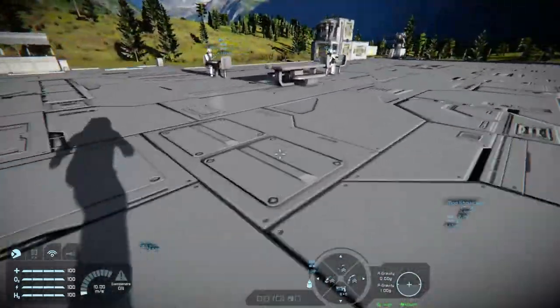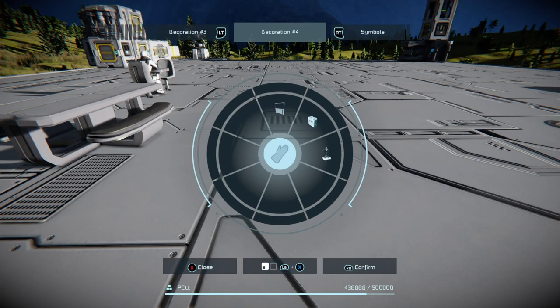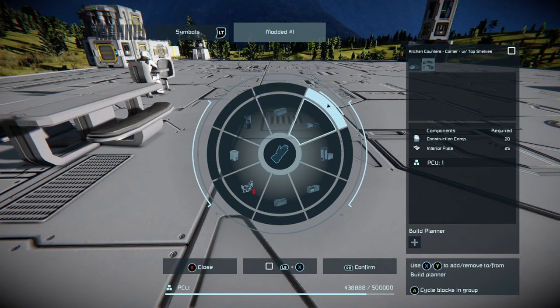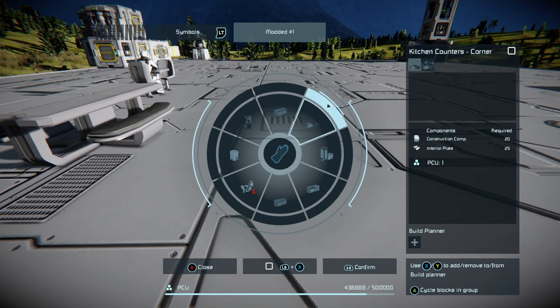Moving on to the large grid stuff. Looking at it individually, we have kitchen counter left and right, ones with top shelves left and right, kitchen counters, kitchen counters with top shelves, corners with top shelves and regular corners, and some fridges.